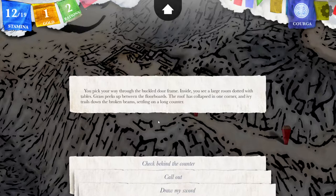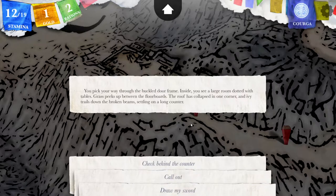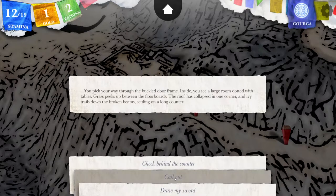You pick your way through the buckled doorframe. Inside you see a large room dotted with tables. Grass peaks up between the floorboards. The roof has collapsed in one corner, and ivy trails down the broken beams, settling on a long counter. I strongly suspect there won't be anyone to hear me if I call, but there might be some animals or nasty little beasts. As long as I don't call so loudly that everyone nearby hears me.